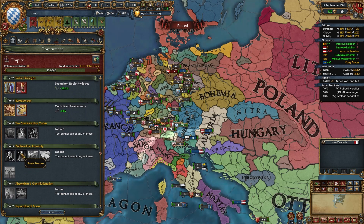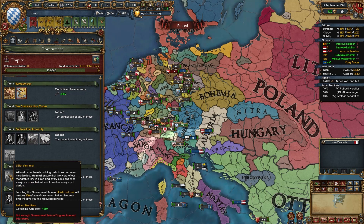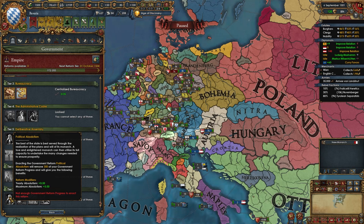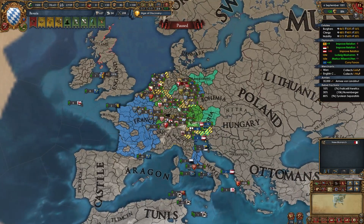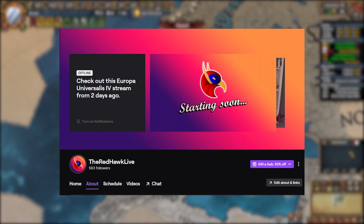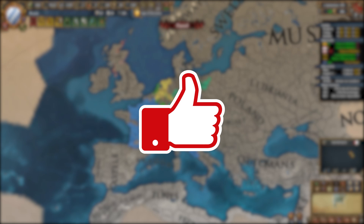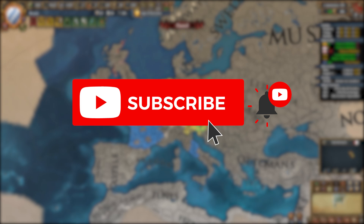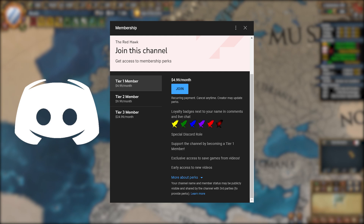By around the 1490s if you got lucky, or the 1500s if you didn't, your realm should look something like this. If you're not confident in your abilities or unsure if your game will go like mine, this save file is available for all YouTube members in the Save Games Discord channel, and you can continue playing as Bavaria from that state. Let me know in the comments what nation I should do a guide on next. If you want to watch me do stuff like this live, follow me on Twitch at theredhawklive, and subscribe to the second channel — link in the description. If you enjoyed this video, leave a like and subscribe for more EU4 content. You can become a member today and join the Discord — link in the description. Thanks for watching and I'll see you next time.